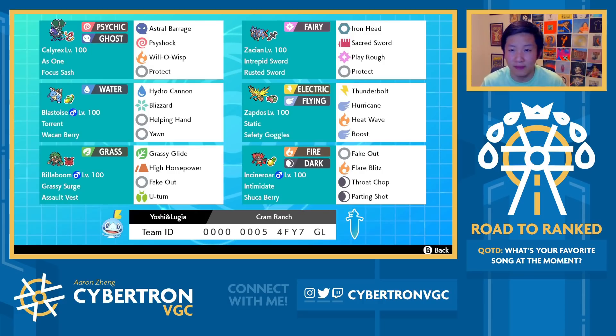Calyrex and Zacian are really one of the fastest duos that you can have in the format, and they're both super powerful. What's interesting about this combination is that you obviously can't Dynamax Zacian, and Calyrex is often better off not Dynamaxed because Astral Barrage is a spread attack. So as a result, you're often more likely going to want to Dynamax Blastoise or Zapdos, but Rillaboom, Calyrex, and Incineroar are all potential max options as well.